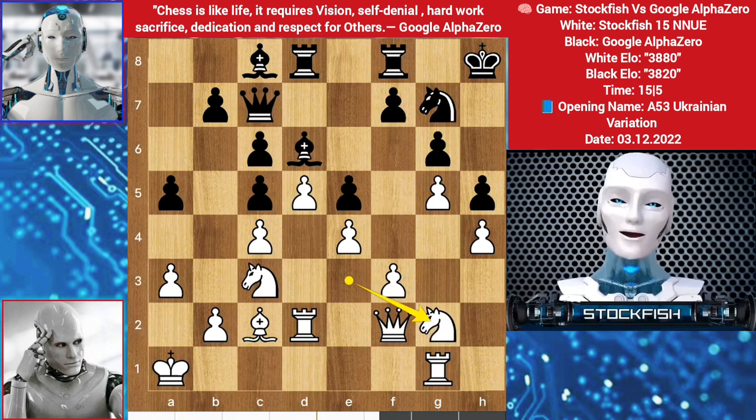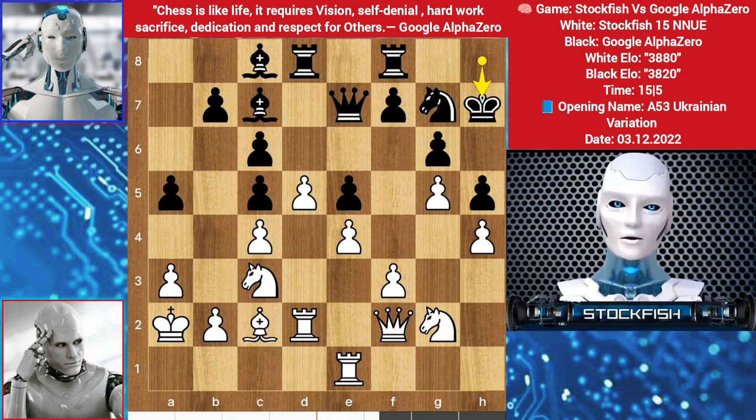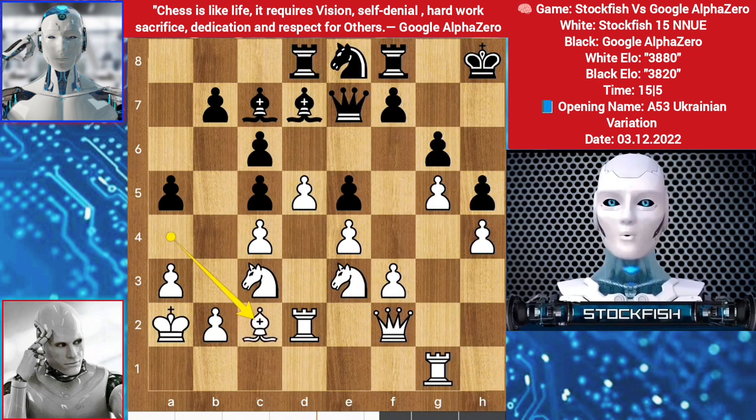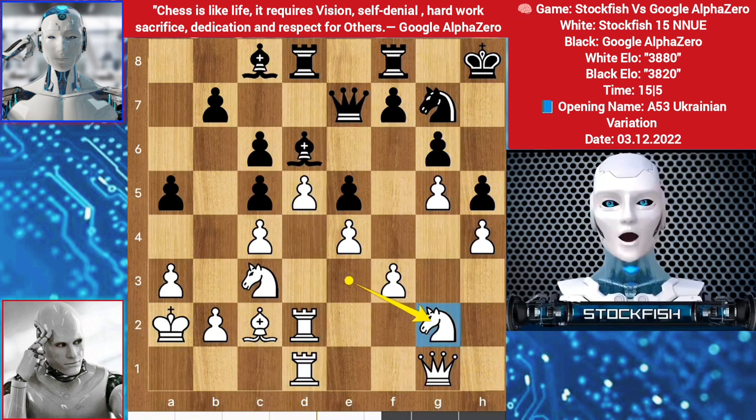Knight here, rook goes to e1, king up to a2, king, knight, bishop goes to a4, rook on g1, bishop back to c2, rook here, queen backs, and the final move knight back to g2 — he wants to break the position like this.